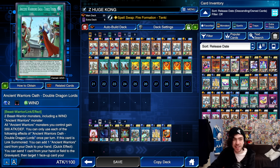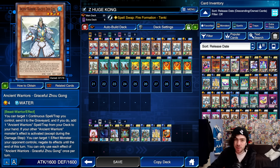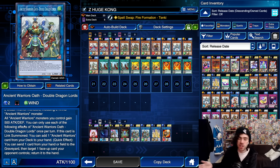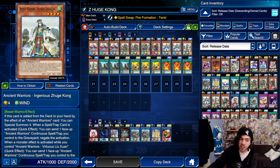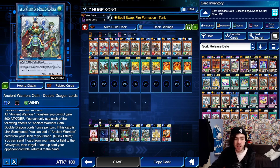Moving on to the extra deck, there are two new cards. Starting with Ancient Warrior Oath Double Dragon Lords — this requires two Beast Warrior monsters, including a wind Ancient Warrior monster. It's very important to know it requires a wind, because most of your low-level ones happen to be water, so you'll probably have to use an extender to get a monster on the field to go into this. When summoned, you can search for an Ancient Warrior from your deck, it gives a 500 attack boost to all your Ancient Warrior monsters, and as a quick effect you can send one card from your hand or field to the graveyard to target one face-up card your opponent controls and return it to hand. Very good disruption, a stat boost, and a search — absolutely insane card.